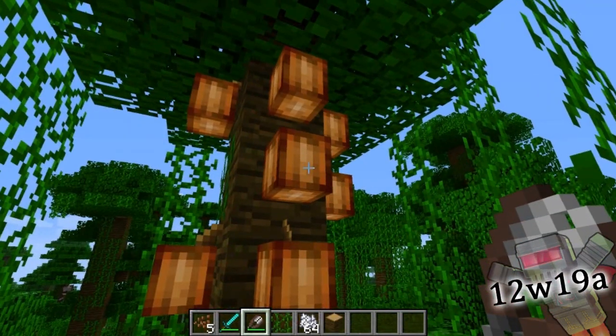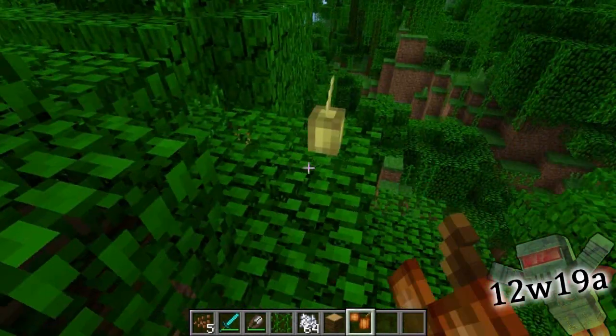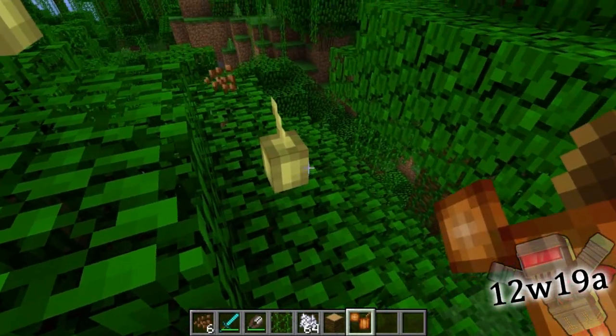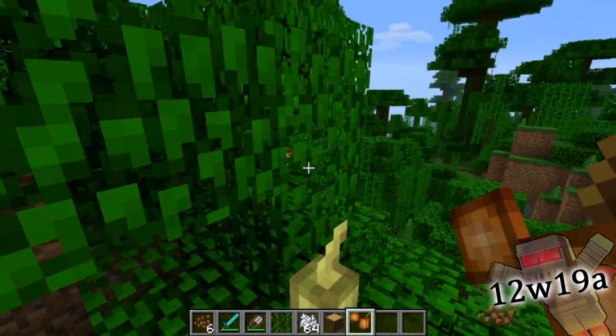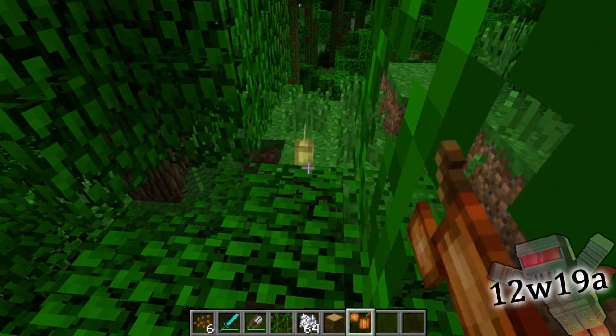You can use the pick block key on them and you'll get the glitch item of a cocoa bean plant, because there's no item key for this yet — it's actually just the texture image from the file. You can then plant these things anywhere, making no sense of it whatsoever. Also, the cocoa bean gives off a level two light.